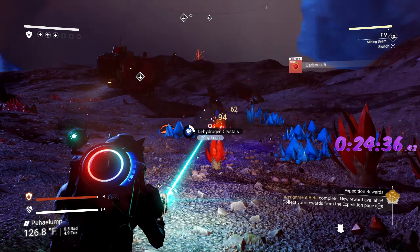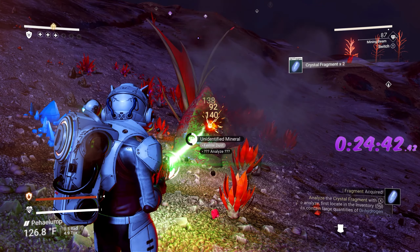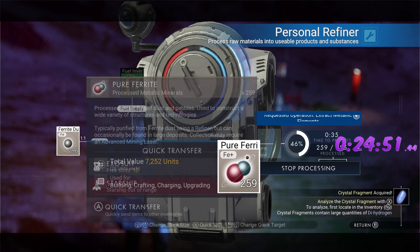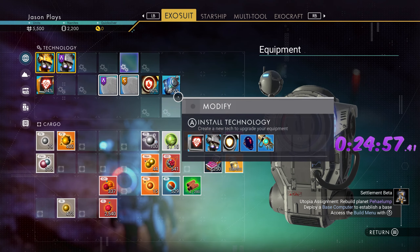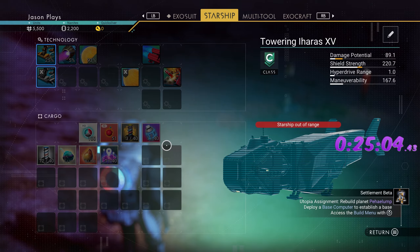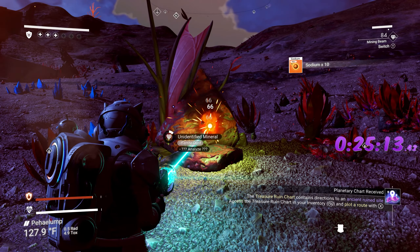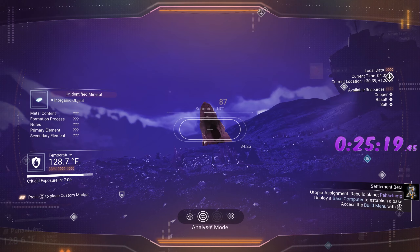Make some fuel — get a whole bunch of dihydrogen crystals for that. You don't have to build your base at that exact location; I usually do but it's not required. We're at 316 — we're going to need more than that. Pop this down real quick. We also need magnetized ferrite for this step, and we don't have any. Get some regular sodium, then refine our pure ferrite into magnetized ferrite: 50 pure ferrite gives you 25 magnetized ferrite.